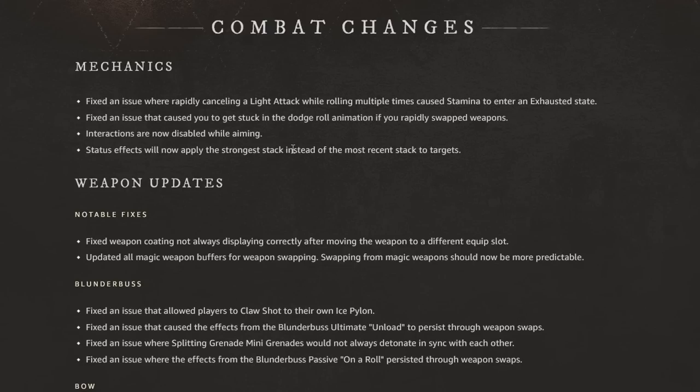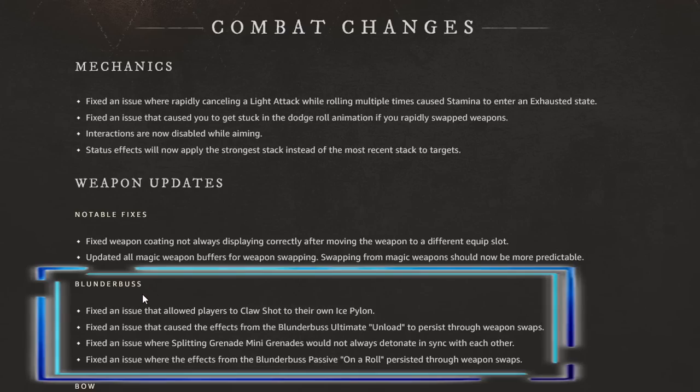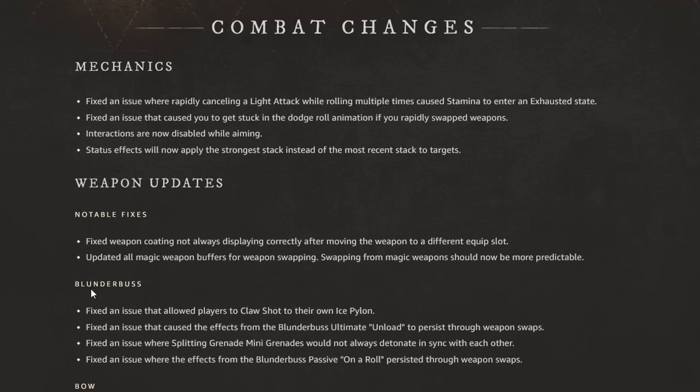Some weapons like the bow and musket are getting big changes. Let's take a look at the very first weapon — that's going to be the blunderbuss. The blunderbuss just fixed an issue that allowed players to claw shot to their own ice pylon, fixed an issue that caused the effects from the blunderbuss ultimate unload to persist through weapon swaps, and fixed an issue where splitting grenade mini grenades would not always detonate in sync. They also fixed an issue where the blunderbuss passive on a roll persisted through weapon swaps. So overall, this is actually a small buff for the blunderbuss — fixing issues can be a buff or a nerf depending on what the issue was.